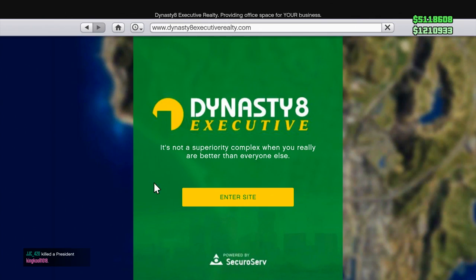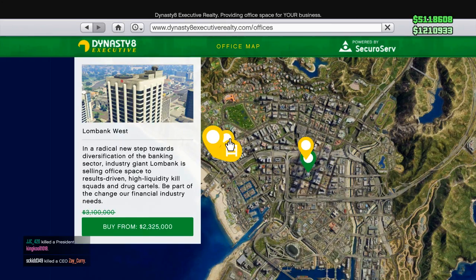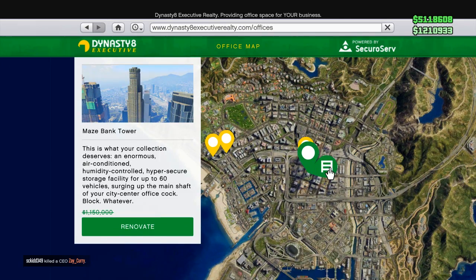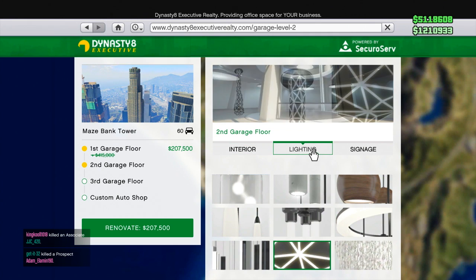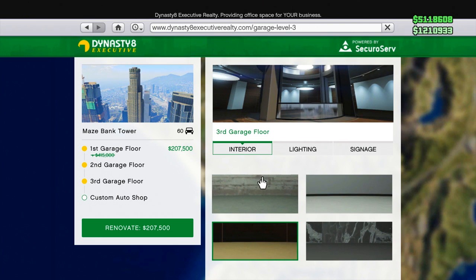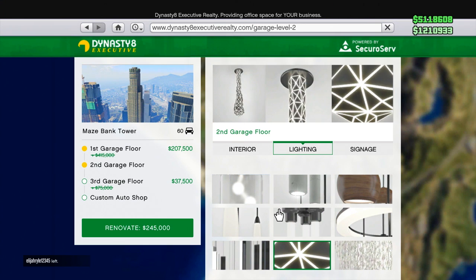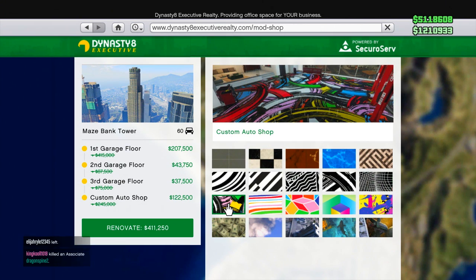We've got some discounts to the executive offices. The offices themselves are going to be 25% off, which is quite nice. I've told you guys in the past that you can utilize this office-on-sale thing to kind of backdoor your way to some extra money in online. And then all the things you can do with the office garage are at a 50% discount — so all the modifications to the interior, the lighting, the signage, the custom auto shop, as well as changing the name and signage of your organization. All of those are going to be at a 50% discount.